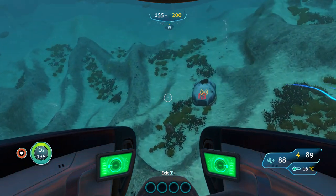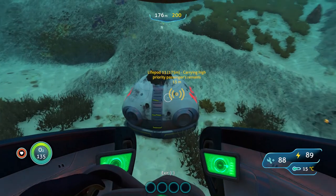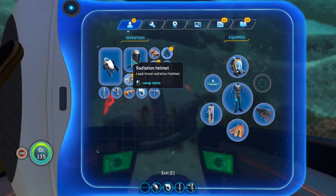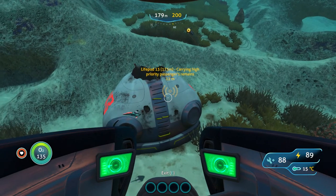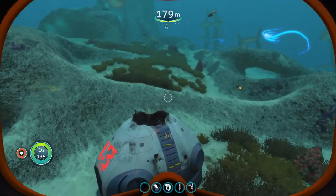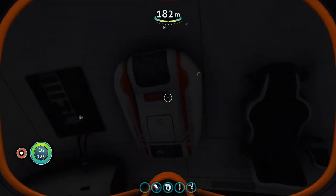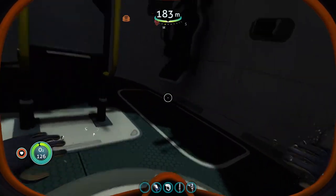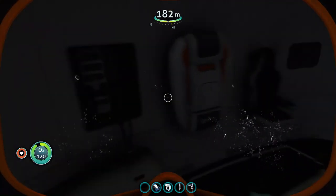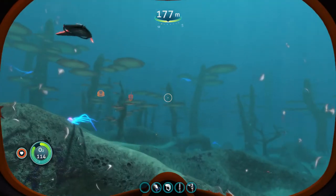I don't think that I've been to Lifepod 13 yet. We're at a depth of 178, so let's check our inventory — we've got the rebreather on. Remember, there are two types of helmets: the radioactive one and the rebreather one. The rebreather lets you use oxygen better at deeper levels. I do not see anything in this Lifepod, which either means I've already visited it, or there's just nothing there.